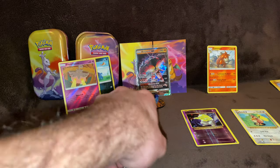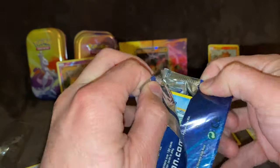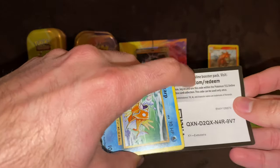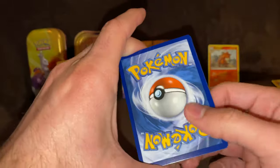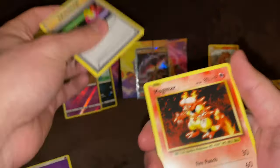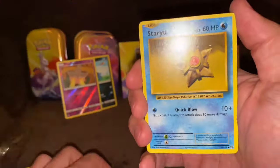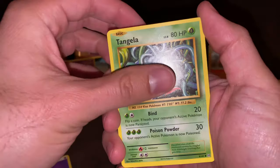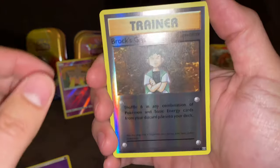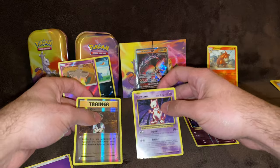Last pack. We get Magikarp. One, two, three — Switch, Magmar, the Evolution Spray, Magikarp, Fighting Energy, Staryu, Tangela, Raticate, Brock's Grit, and Mewtwo non-holographic. No holos in those packs.